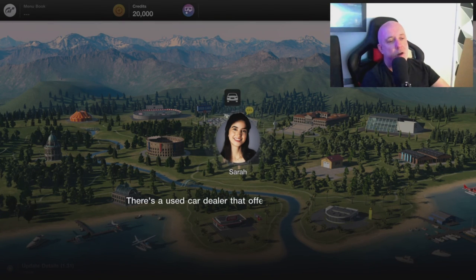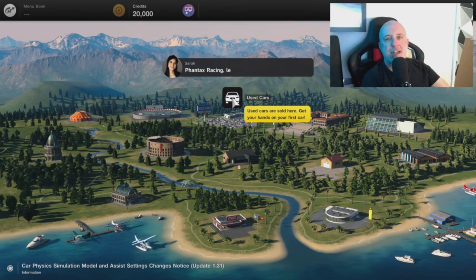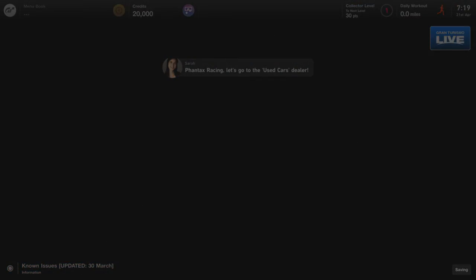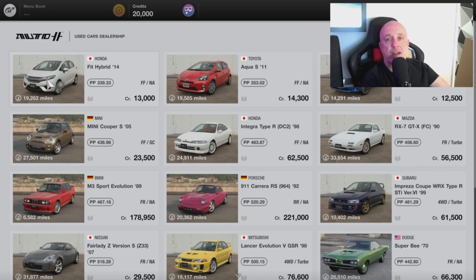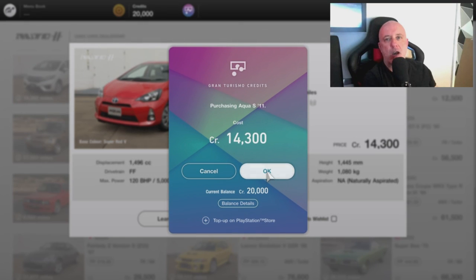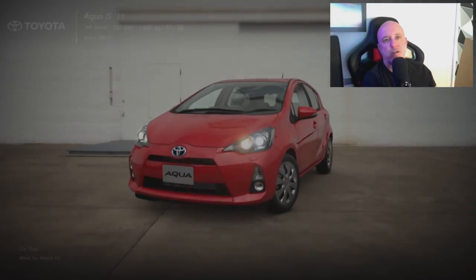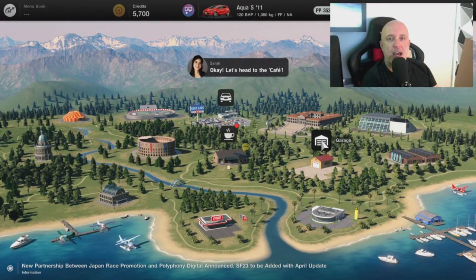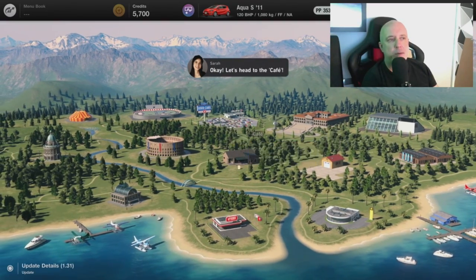Let's get right into it. Once you've done all the tedious starter stuff from the game, start following the tutorial. Talk to Sarah and she will take you over to the car dealership, which is handy because that's the first place we need to go. And once you're in the second hand car dealership, just follow the prompts, but basically you want to get down to the point where you buy the Toyota Aqua S11, which is the best of the three available cars at the start. And once you have your car, it's time to head over to the cafe and we will make a start on the menu books.